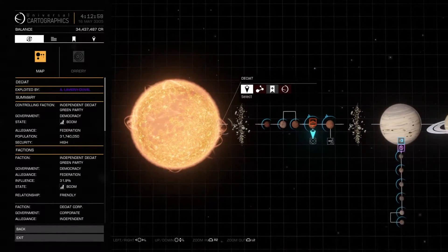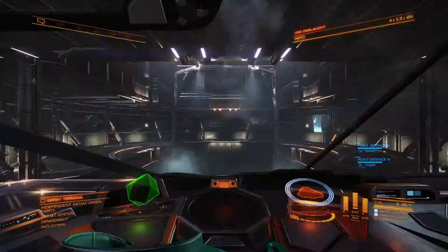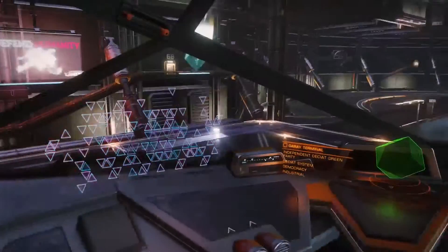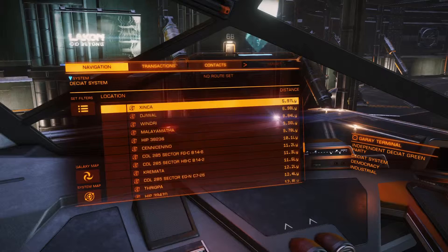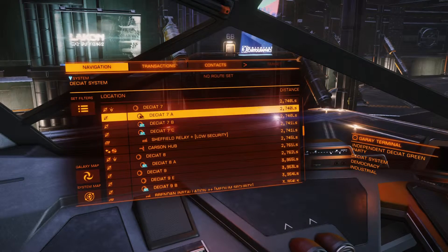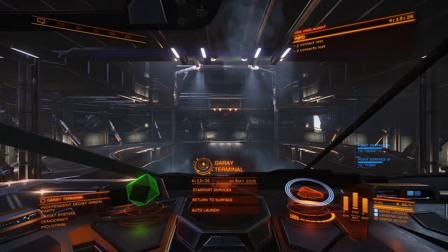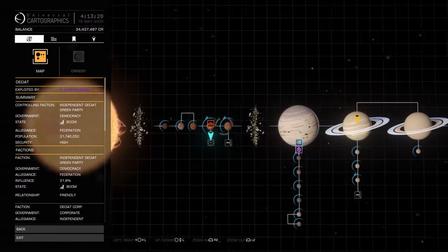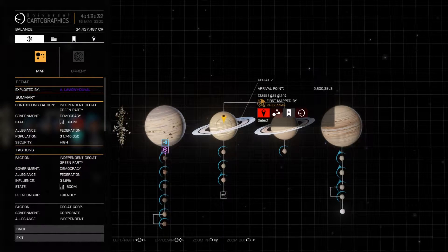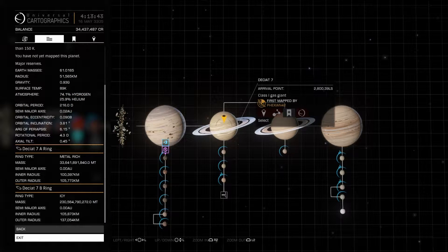Once the system map loads, you can see the planets that have rings. Go to the one with rings, press left on the d-pad to open the left menu, then press R1 to move to the right panel and scroll down with the d-pad. You'll see 'Ring Type' — I always go for Icy.